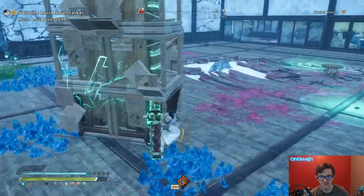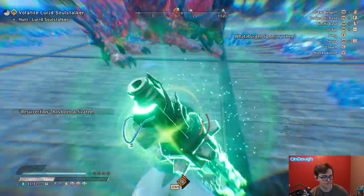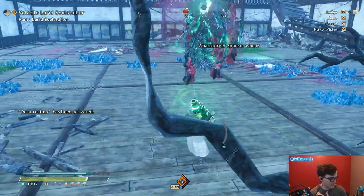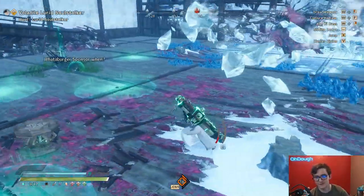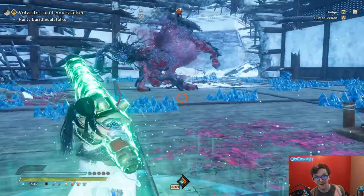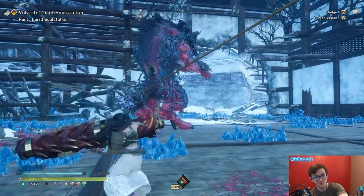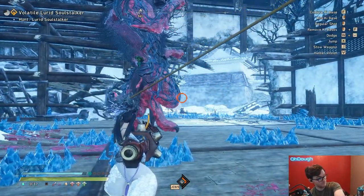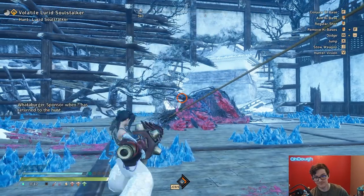We get lucky right there — we wouldn't die to that, but it hurt us pretty bad. Gotta be careful. And that is why you run resurrection boots — it's so you can make a mistake. With the umbrella, I can't run those boots; I lose so much damage. It was so low, it almost killed me.